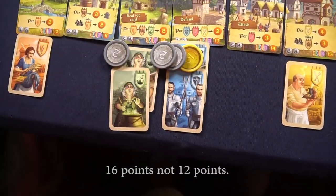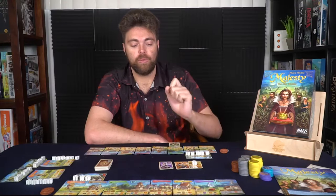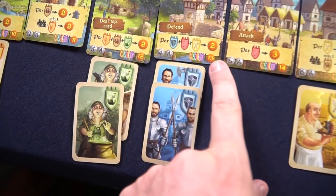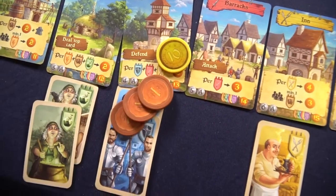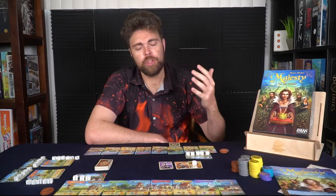The last scoring element is majority rule. If you're the person who has the most millers, you will get 10 points. If you're the person who has the most knights, you will get 14 points, and so on and so forth. However, for each character you have in the infirmary, you will lose a point.